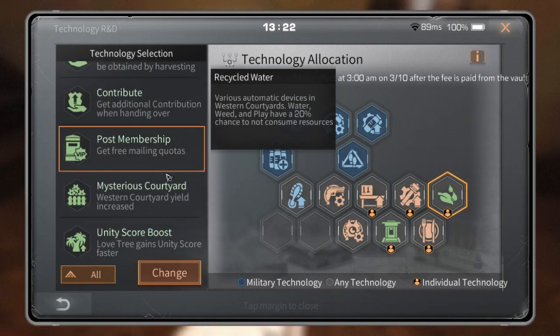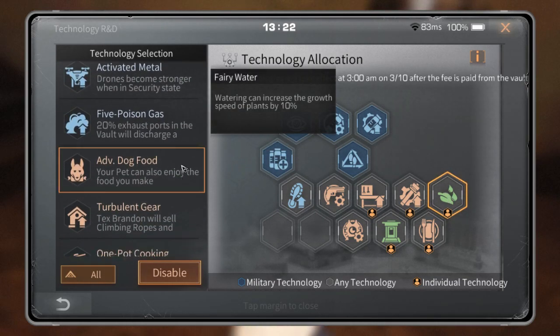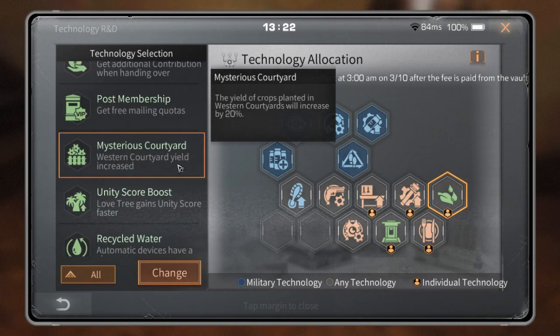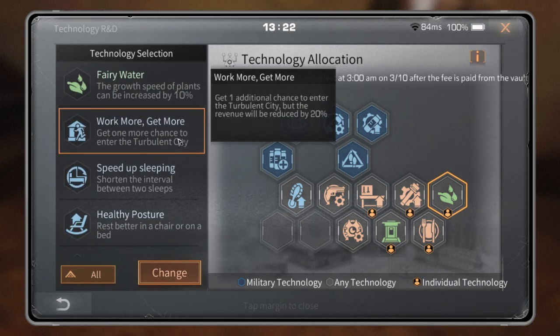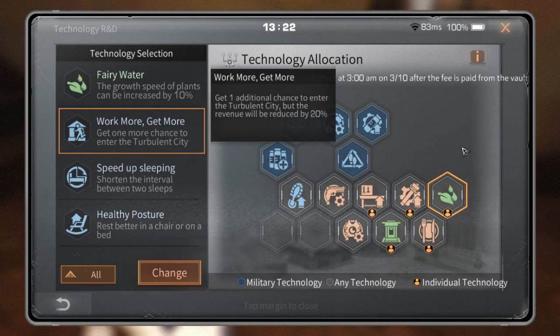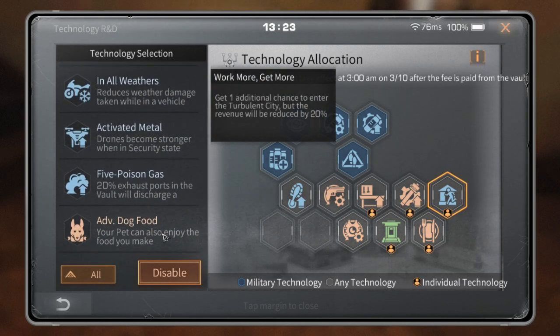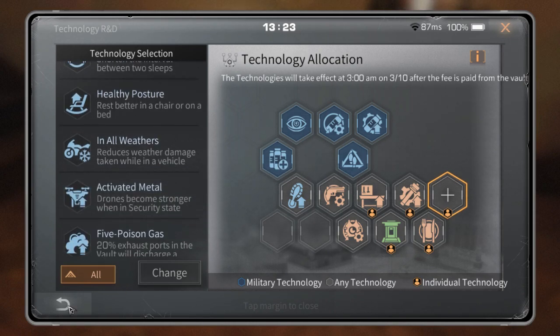So guys, you can choose from these technologies based on your needs. If you need to farm, use Fairy Water and Mysterious Courtyard. If you love going to turbulent, change to Work More Get More for one extra entry. Note that if you change the technology, it will not be directly active — you need to wait until the reset. The technologies take effect at 3:00 AM, so wait until reset and then the technology will be active.